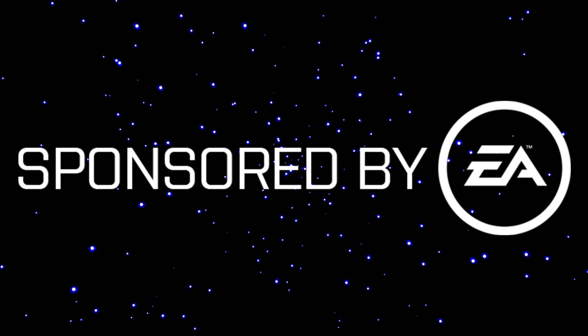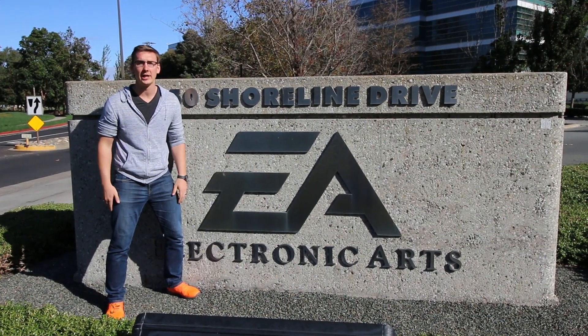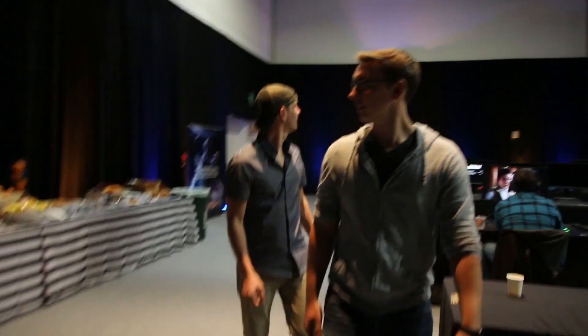This episode of Super Carlin Brothers is brought to you by EA. Hey, brother! Star Wars Battlefront 2 just dropped for Xbox One, PlayStation 4, and PC. While it has an awesome and compelling campaign and story mode, and the multiplayer is excellent, it is also chock full of Easter eggs, and you guys know how much we love a good Easter egg hunt here. Which is why we came here to the EA headquarters in Redwood, California to go behind-the-scenes with Star Wars Battlefront 2 and get some answers.